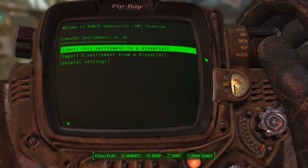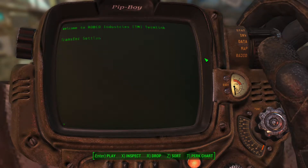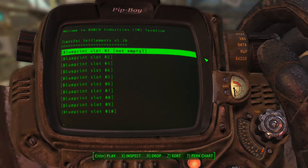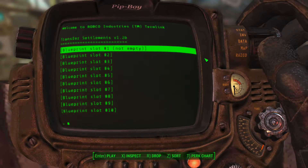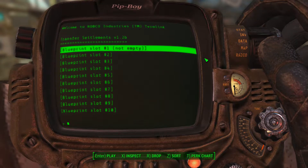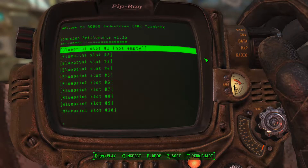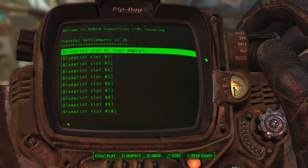Now to export this settlement to a blueprint, all you need to do is select one of these ten slots — and I need to remind you there are only ten slots. So if you want to overwrite something, that's a possibility, but you can also just take them out of the file. You can set the file — I think there's a way to custom-set the file, but I haven't done that. And it will tell you if the slot is empty or not.